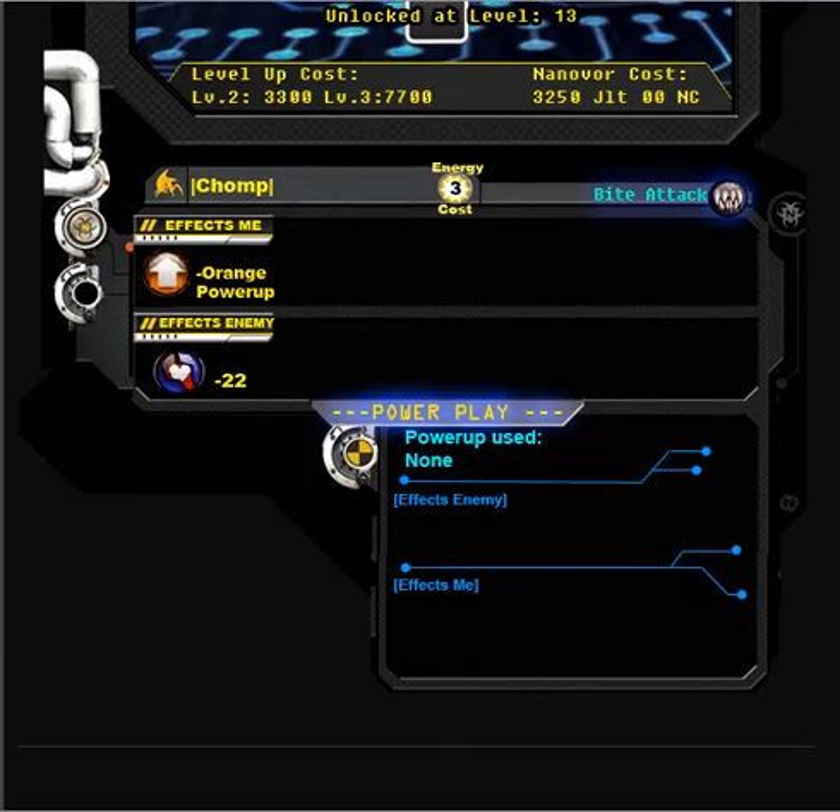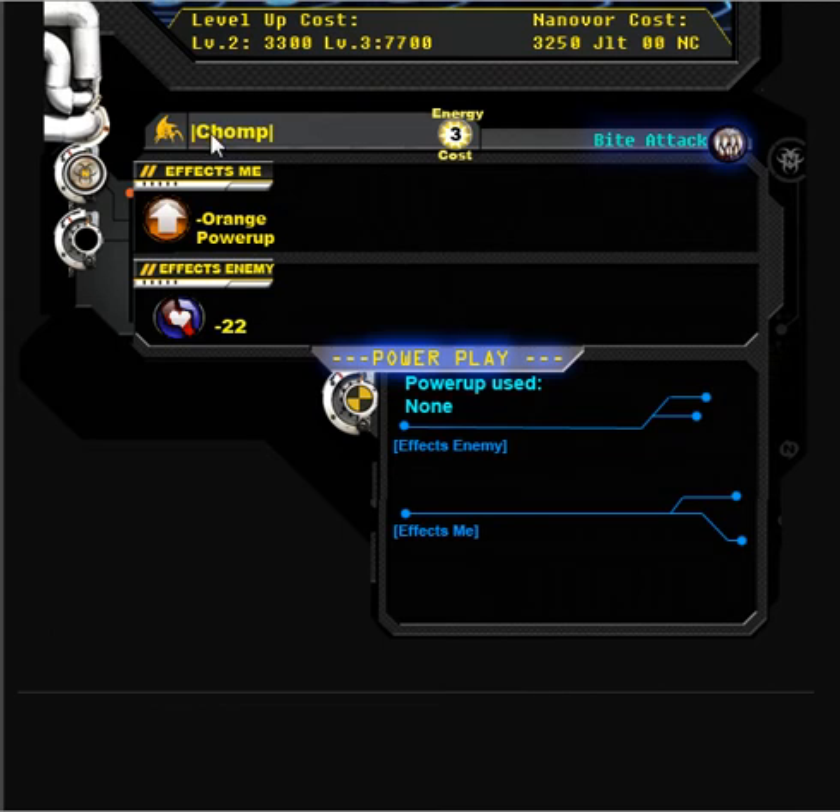Finally, scrolling down, the bottom of the template shows the attack details. The name of the attack is the Chomp — it requires 3 energy to use and is a bite attack type. The 'effects me' section shows any effects the attack has on your nanobore or team, and 'effects enemy' is what the attack does to your opponent. In this example, 'effects me' provides an orange power-up into play for other nanobores on your team. 'Effects enemy' does 22 damage, and this symbol means it's armor-piercing damage. This nanobore puts a power-up into play, so it does not have a power play attack and nothing is listed there.